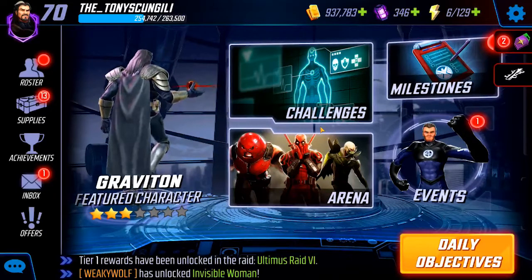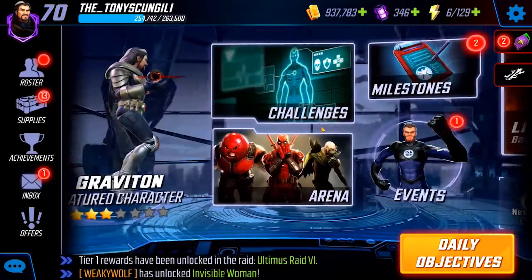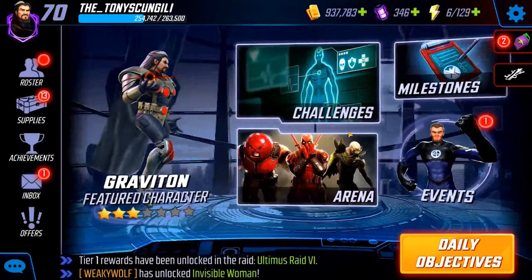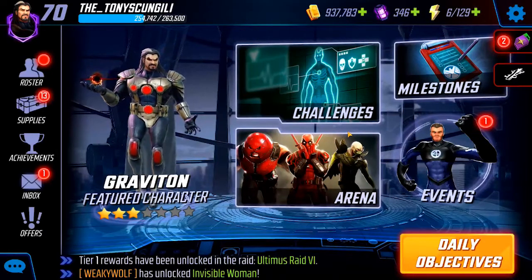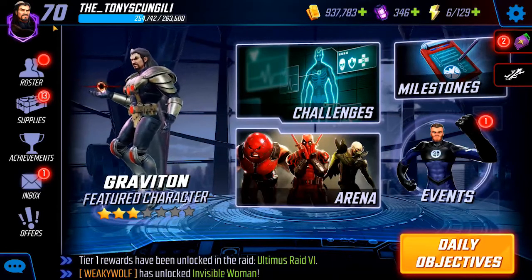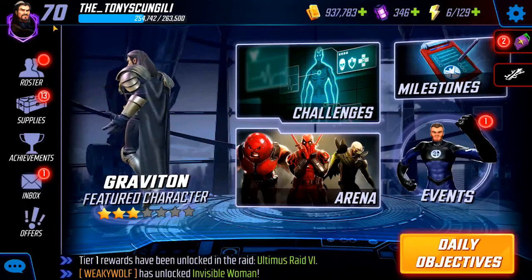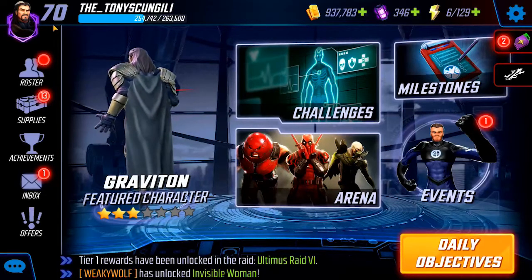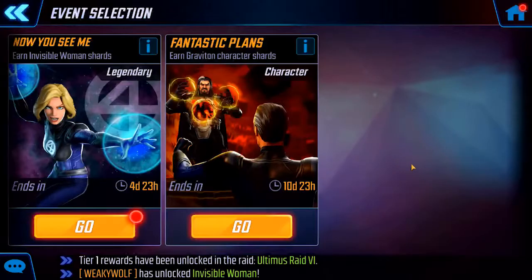What's up Doombots, Tony Skongioli here with the five-star Invisible Woman unlock gameplay video. Quick reminder: you want to make sure your Sinister Six is somewhere in the 90 to 110K range. You might be able to fight it weaker, but it'll definitely help going into the fight to secure the victory. Also, Sinister Six isn't that bad an investment to begin with.